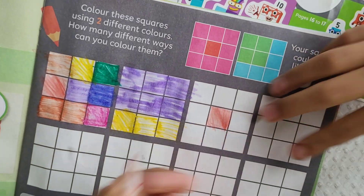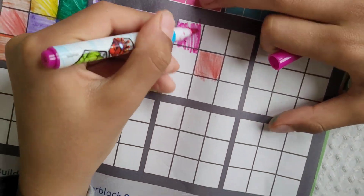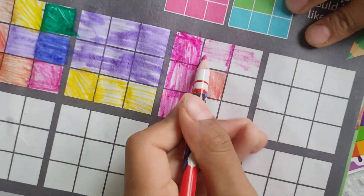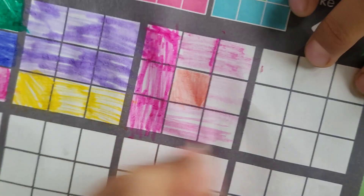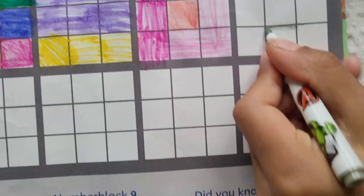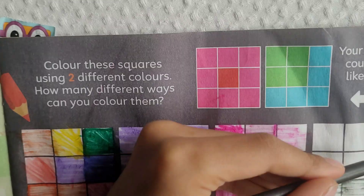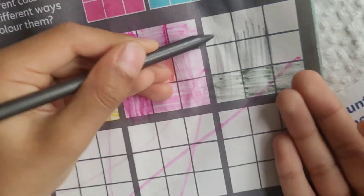Eight and one — let's do eight and one. Eight plus one equals nine. Nine plus zero equals nine.